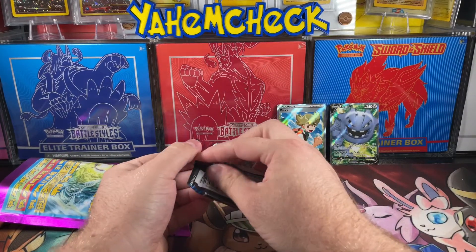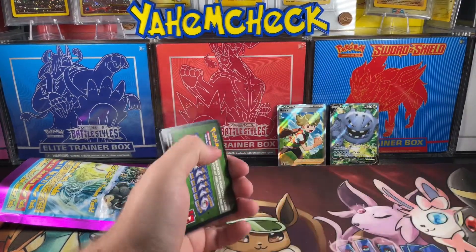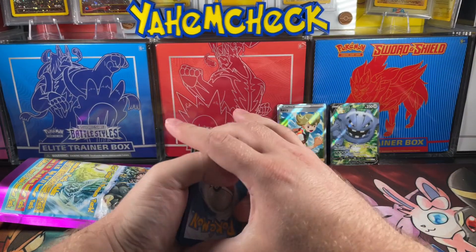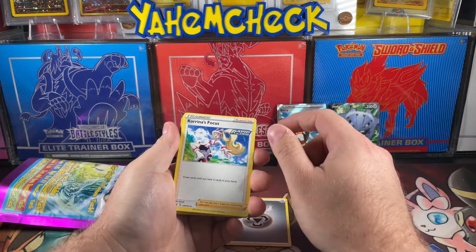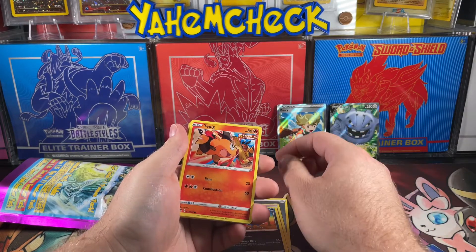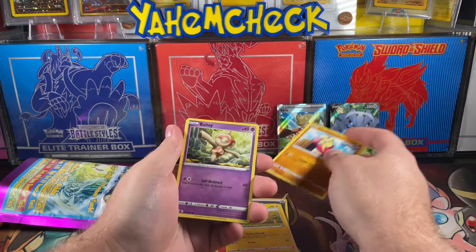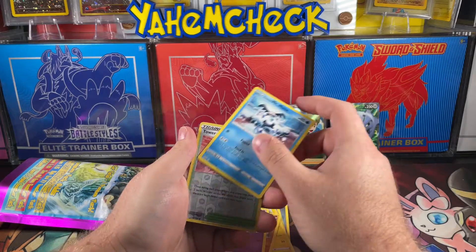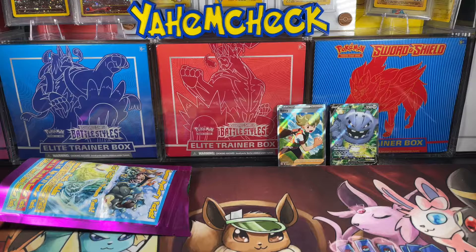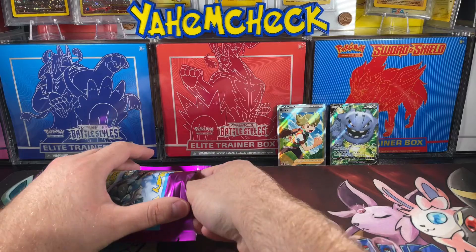We got some Battle Styles. I need so many cards from this set. We got that black code card. Energy, Korrina's Focus, Purpur, Squirtle, Mienfoo, Miltank, Mr. Mime, Tower of Darkness, and a Boltund non-holo rare. Not what we're looking for.